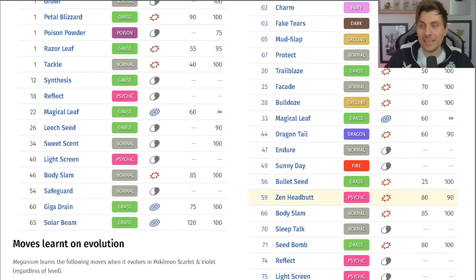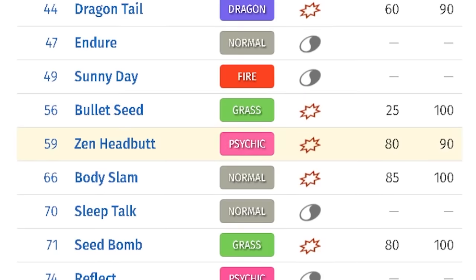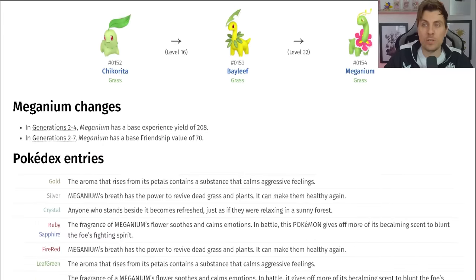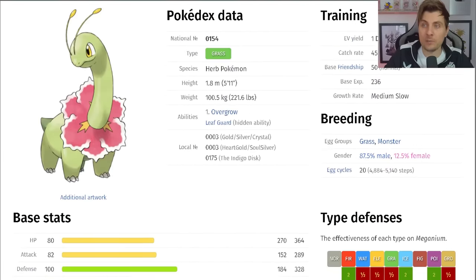Outside of that, it only has one attacking option on the Psychic spectrum, and that is going to be Zen Headbutt, which is a physical-type attack. So again, this might be an indication of where we see Meganium going when it goes live later this week.